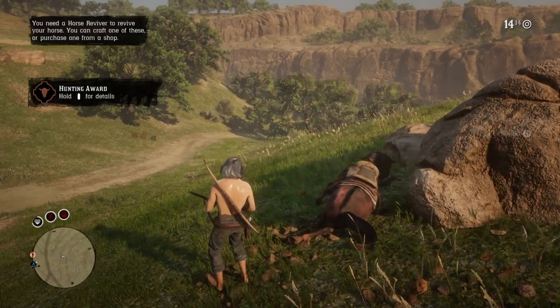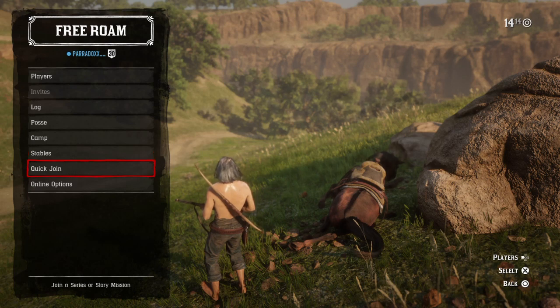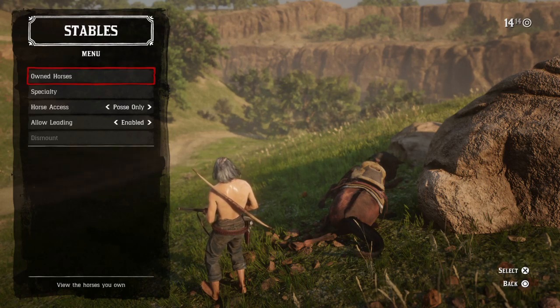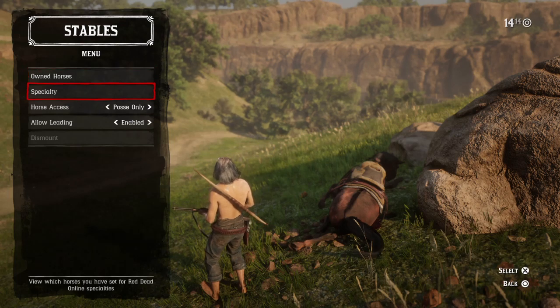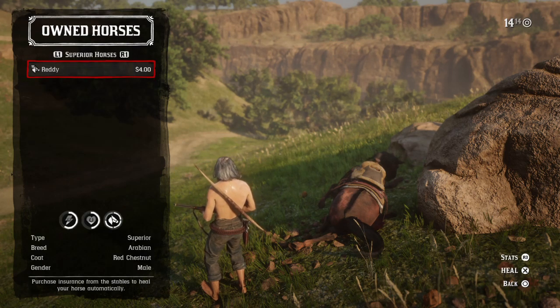Then what you're going to do is press left on the D-pad, and you're going to want to go to stables, then you're going to go to owned horses and click on your horse.